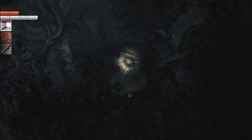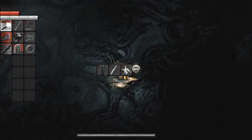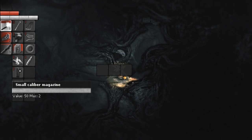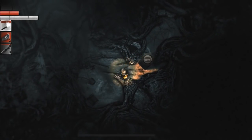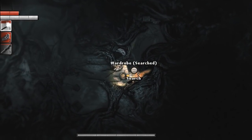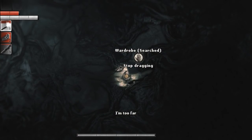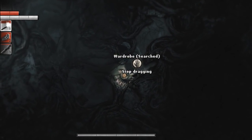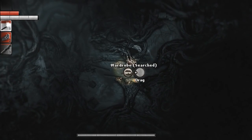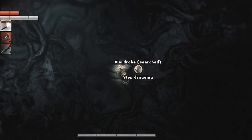Anything else here? Let's get out the torch so I can properly see. I don't think so. Got a wardrobe - lovely. Can we get back there? Don't search it, drag it possibly. Come on, let's get this out of the way. I'm getting myself wedged in. I think there's either a saw or a generator back there.